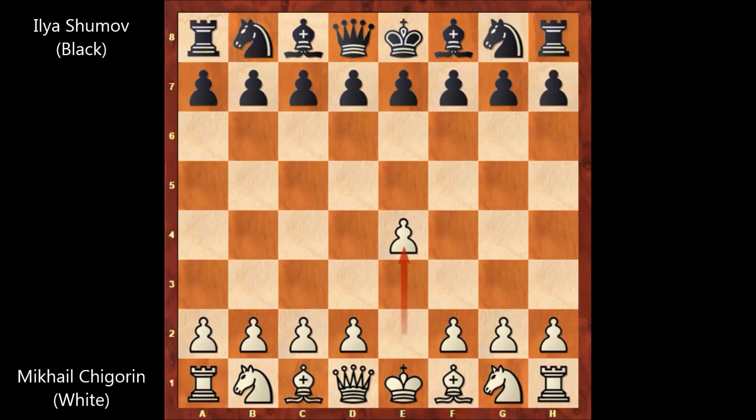Shumov played E5, then D4, E takes on D4. Chigorin didn't capture the pawn — he played C3, sacrificing the pawn. Black happily captured: D takes on C3, and Chigorin again didn't capture. He played Bishop to C4. The Danish Gambit. C takes on B2, Bishop takes on B2 by Chigorin. Chigorin sacrificed two pawns and created a very active position — this must be one of the most aggressive openings in chess for White.